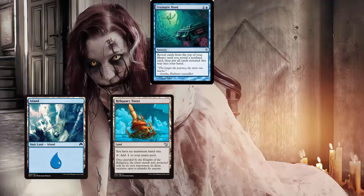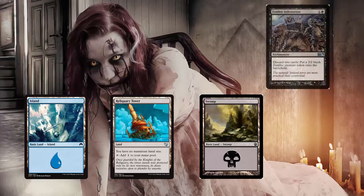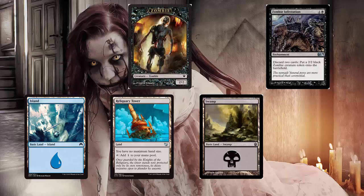Regardless of what you have, you're going to play a Swamp on the next turn. Then, if you have a Zombie Infestation, you cast that using the Swamp. If you don't, you use another Treasure Hunt just to get more cards until you get the Zombie Infestation, just keep repeating this process. Eventually you're going to get so many cards in your hand, and then what you do is wait for your opponent's turn — do not do this on your turn. At your opponent's end step, you discard all your lands to make zombies, which untap and don't have Summoning Sickness on your turn.